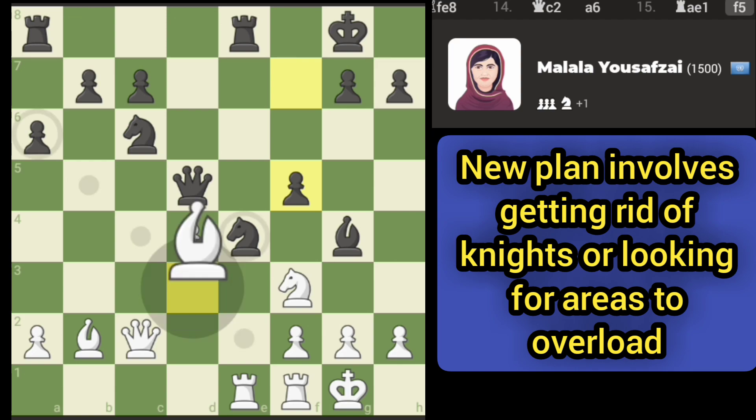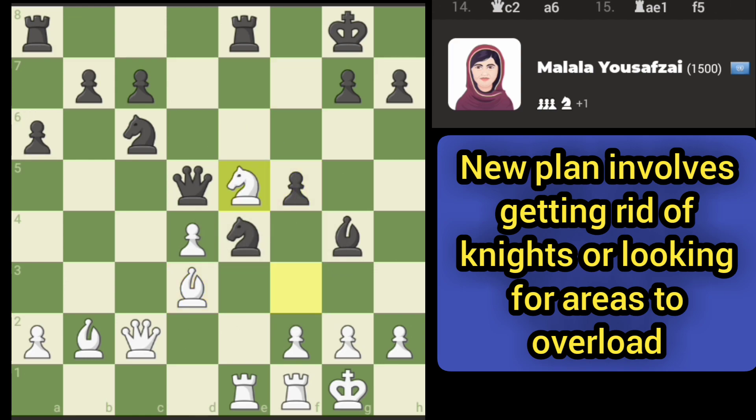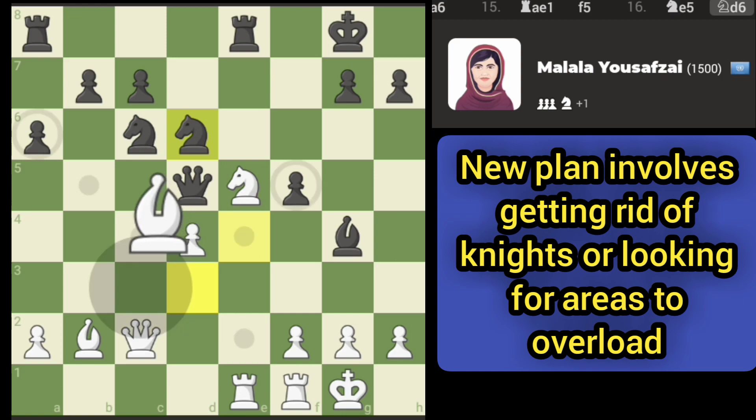We've got three attackers on this knight and of course the computer has three defenders. What I was thinking is to go here and then attack the queen. They retreated — wanted to attack the queen here but the knight is defending.